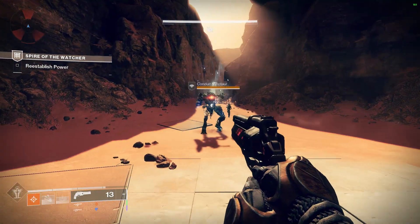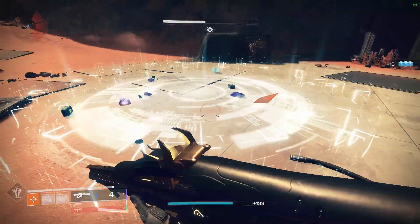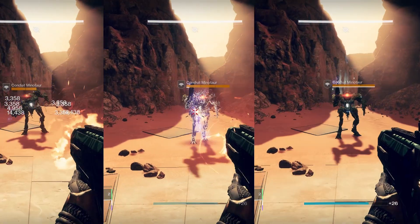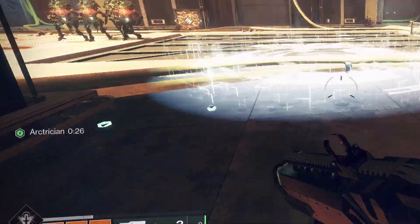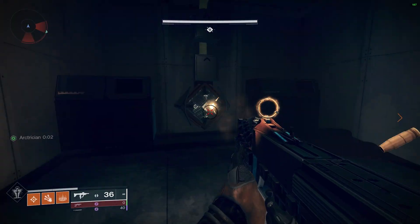Every encounter will also provide infinitely spawning minotaurs, which when killed, leave behind a puddle that grants you the arctrician buff status. Don't worry if your timer runs up because there will be plenty of minotaurs to help you refresh. Just walk into any puddle to refresh your timer. You use this power to shoot these diamond boxes and activate them as shown here.